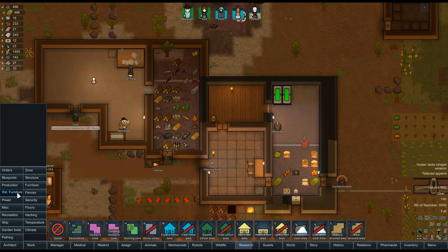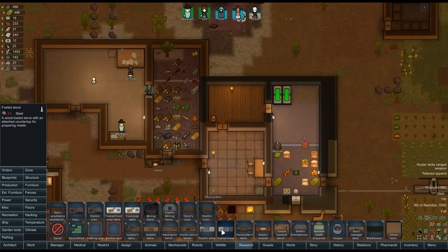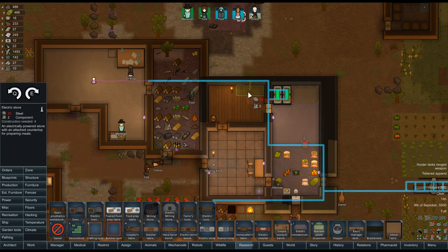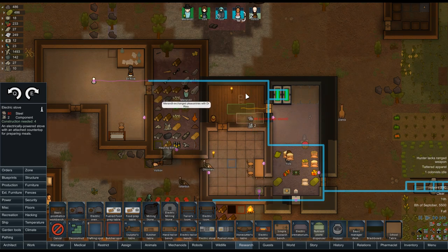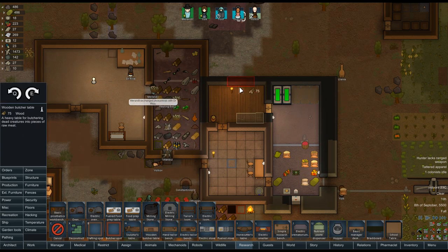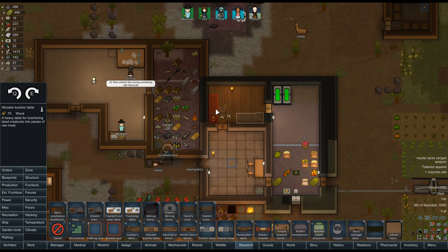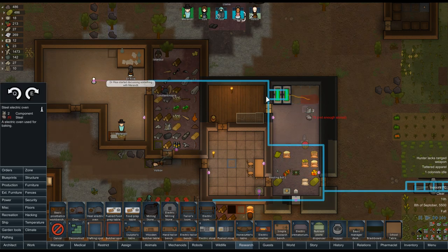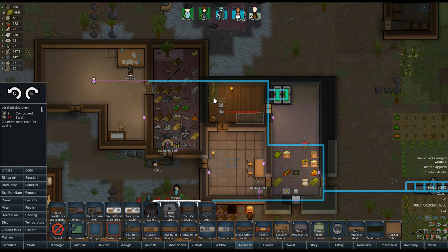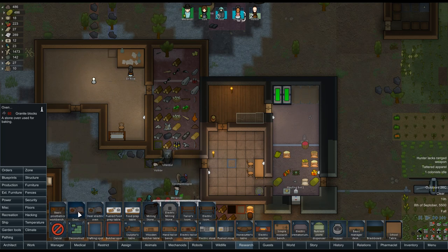We're going to expand this a little bit more. In production we need an electric stove, which we can probably fit right like that. We're going to need a butcher spot — a butcher table, which we'll put back here. I could probably squeeze it right in there. Let me move that flour out of there. This one's going to use wood. Prep table — electric canning stove, food press, and prep table. We could do something like that, and then the oven goes back to back. That kind of works.